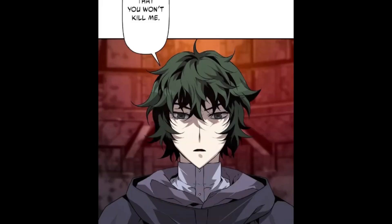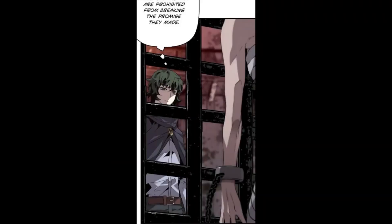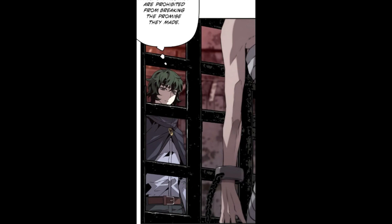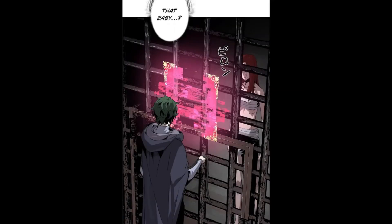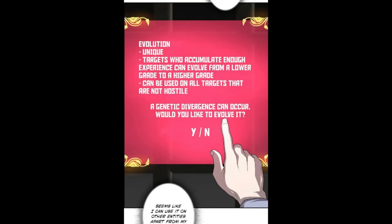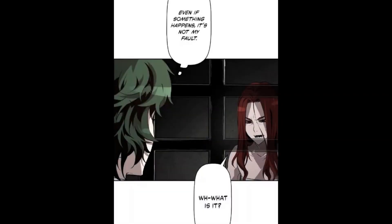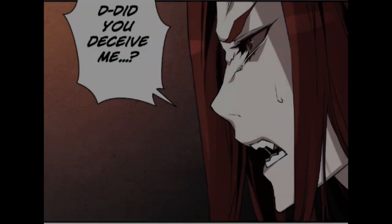She says: now remove my restraints. He says: however, you must swear on your family's name that you won't kill me. He thinks: judging by her reaction, the content of the book was true — when a vampire swears on their family's name, they are prohibited from breaking the promise they made. She says: I understand — I swear on Lucifer's name. He thinks: that easy. A system message appears: you have fulfilled the conditions — an evolvable specimen has been detected. Angela Lucifer's evolution probability: 55%. He thinks: what? Evolution probability, just because she swore? The system says: Evolution — unique. Targets who accumulate enough experience can evolve from a lower grade to a higher grade. Can be used on all targets that are not hostile. A genetic divergence can occur. Would you like to evolve?